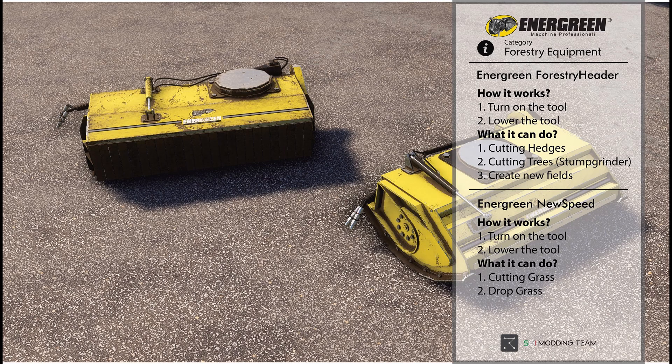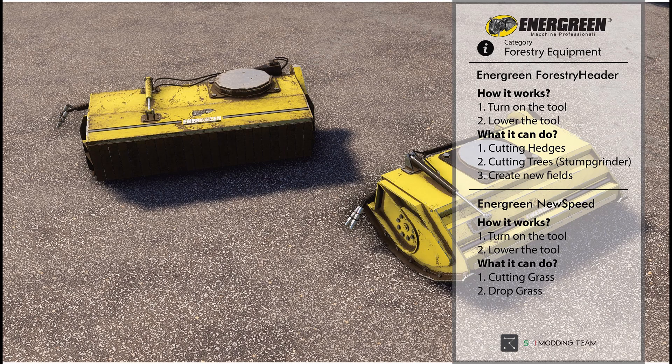The first piece of news is about the Inner Green mod that just came out this Saturday. A lot of people have been asking how it works or having issues — here are some tips: keep in mind only the forestry header can cut the hedges. They also hit over 100,000 downloads, which is amazing. Remember to vote if you like a mod!